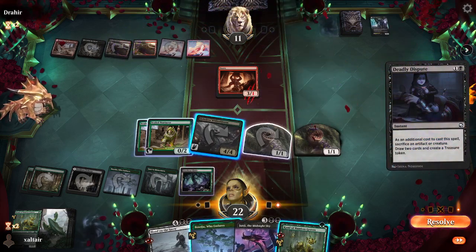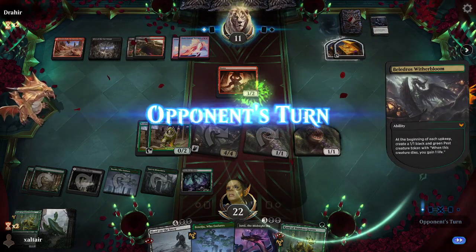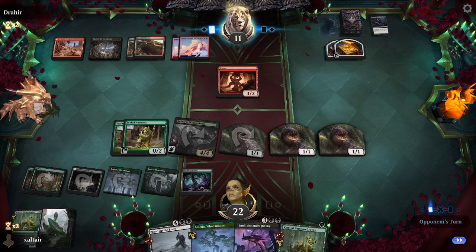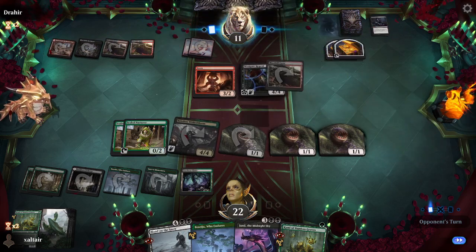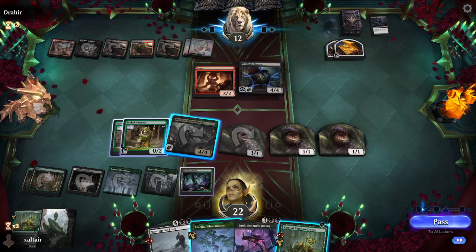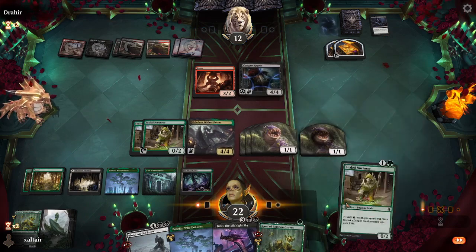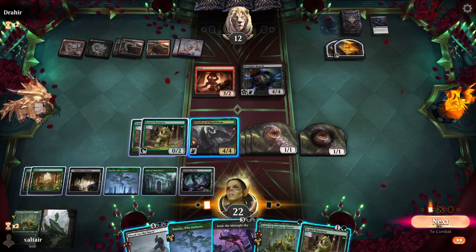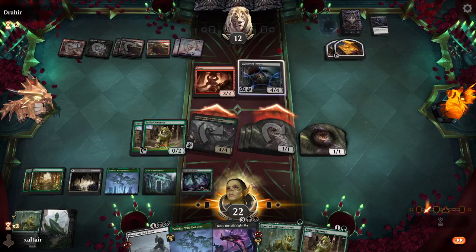We could play Deadly Dispute too, but we already have the other card that draws us cards. This is going to be a weird matchup — opponent is playing red-black good stuff, red-black treasures or something. They don't really have dragons, they just happen to have them in the deck. If we Blood on the Snow it just doesn't do anything. It's actually better if we use Blood on the Snow when we have Junji out.